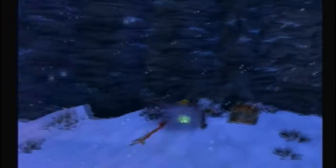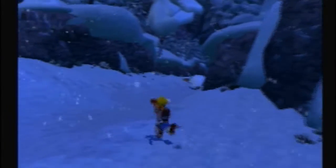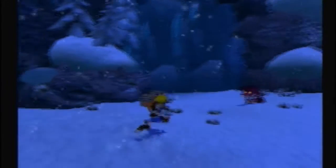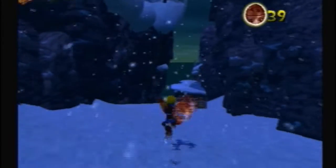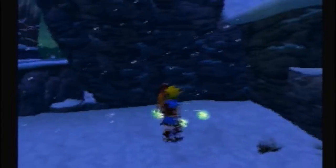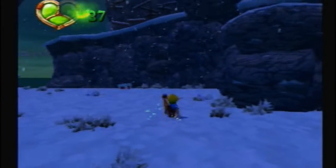Did I get everything? I should probably get some green eco here. I'll like this area — there are some fun levels and some fun power cells to get in it. Let's go over here, take out this lurker, get a few more precursor orbs, take out this dude, and grab all these precursor orbs.